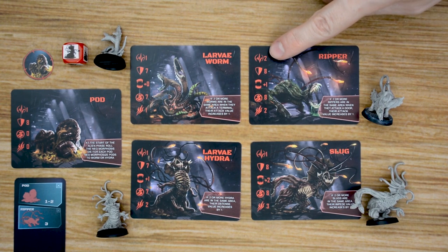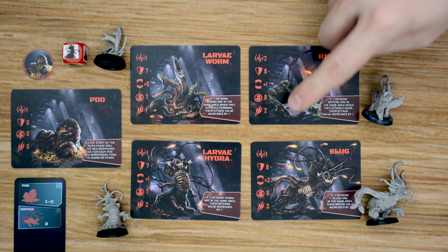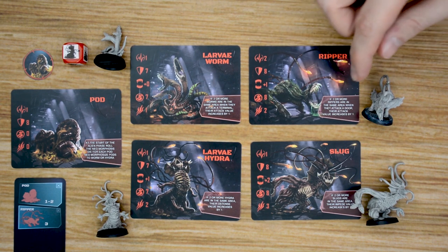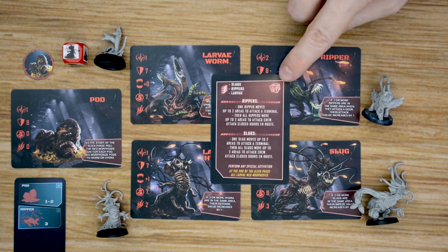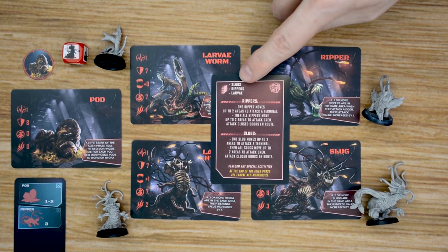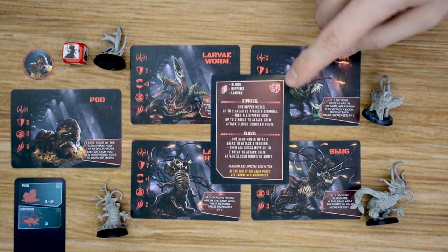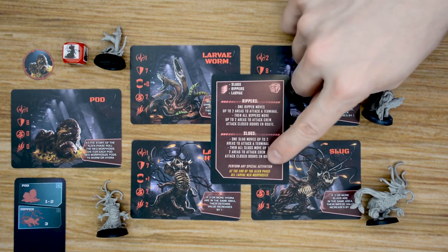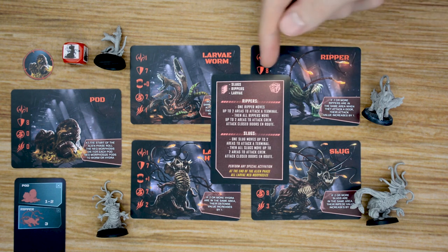Each alien has stats including their health, defense, any bonuses for attack, their evasion rating, and the number of wounds they do when they attack. Each alien also has special abilities that activate if there are more of that type of alien in an area. Activation cards have you roll the die for each pod in the area, and they will also attack the walls — telling you which types of aliens will attack. Finally, it gives a breakdown of which aliens will activate and what they will do, with a lot of them activating multiple times or attacking multiple things. At the bottom of the card are any special instructions, and many cards will also have you neomorphize into adult versions at the end of the card.